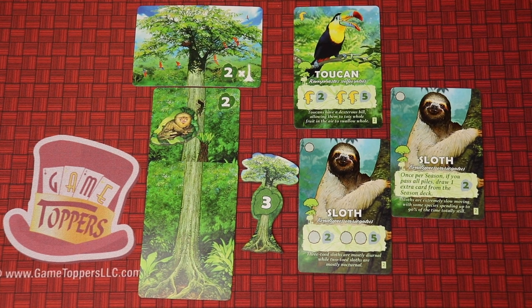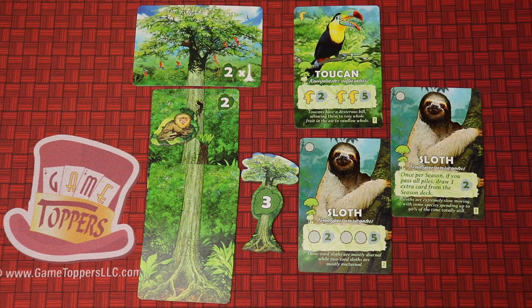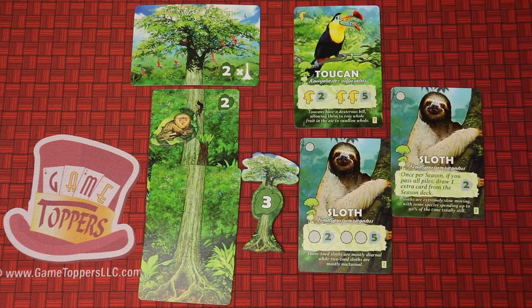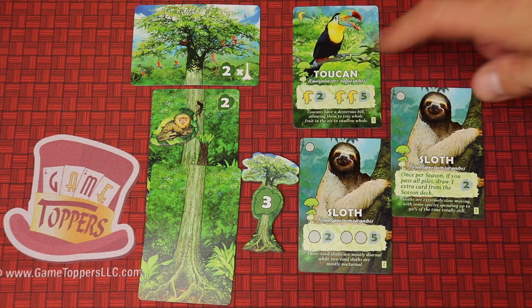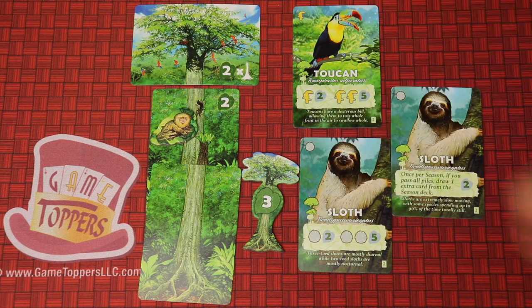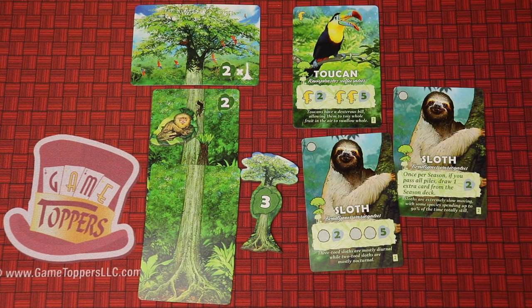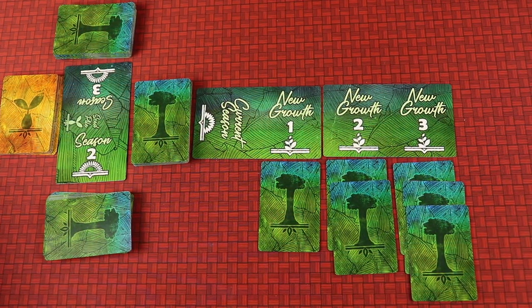In Canopy, you're trying to build a beautiful area that has trunks of trees and the canopy of the trees, sometimes bringing some animals in. You're going to be scoring points for your trees — like this one gets you two points, this one gets you two points for every card that's part of the bottom part of the tree. You'll also be getting points for animals, like two for a toucan, five if you get two of them. Some of the animals not only give you points, but also give you special abilities. You're also trying to have the tallest trees because each of the three rounds, or seasons, you're going to be getting points for having the tallest completed tree. Canopy lasts three rounds known as seasons.